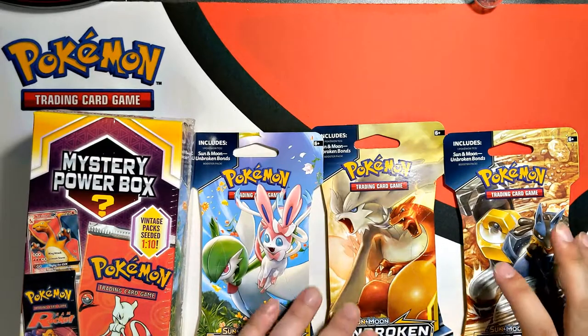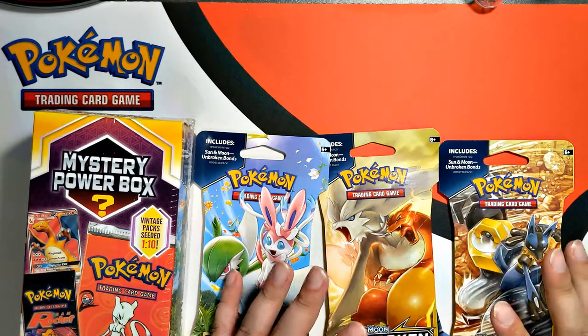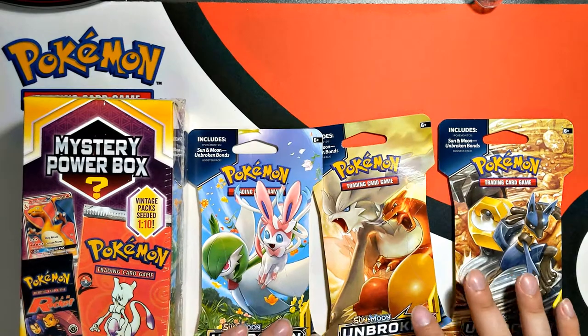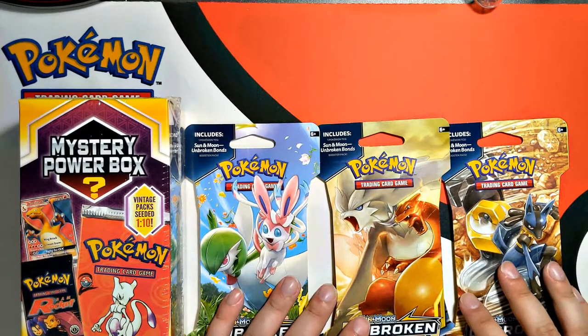Hey guys, it's Top Hat Dark here bringing you some more Let's Pull. On today's episode, we're going to be opening this mystery box and also three Unbroken Bonds from the newest set booster packs.